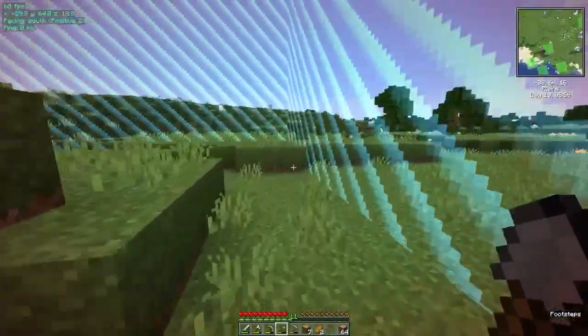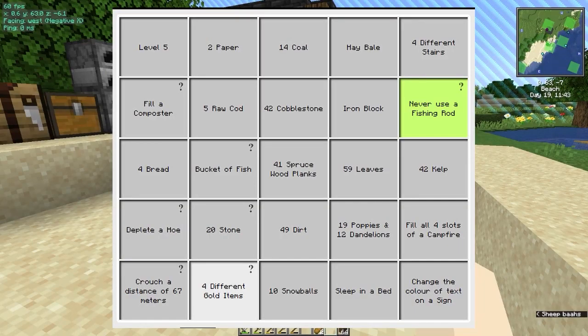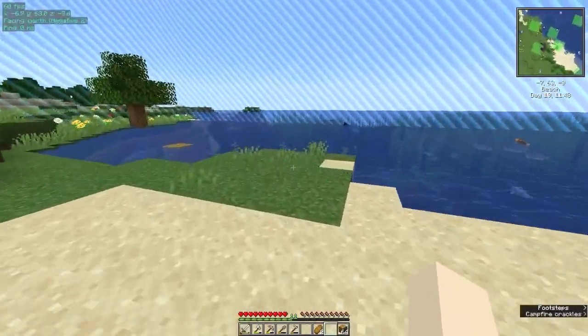Four different stairs, never use a fishing rod — I believe I can do that. 42 kelp — it doesn't say cooked, it just says kelp. Fill all four slots of a campfire, and change the color of text on a sign. Well, let's start with some kelp.